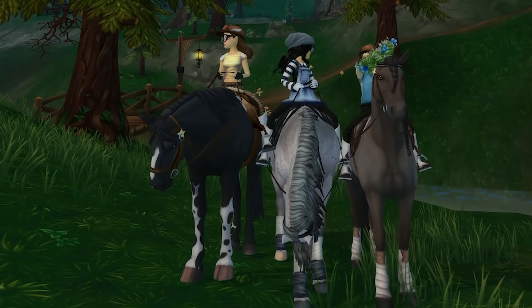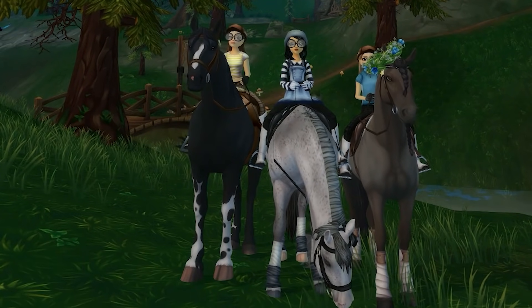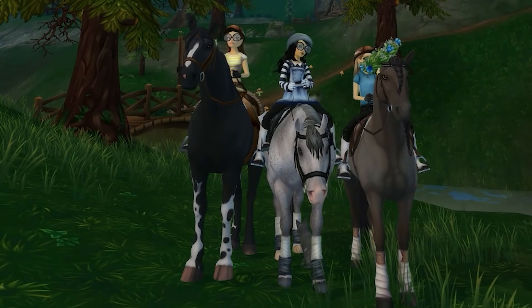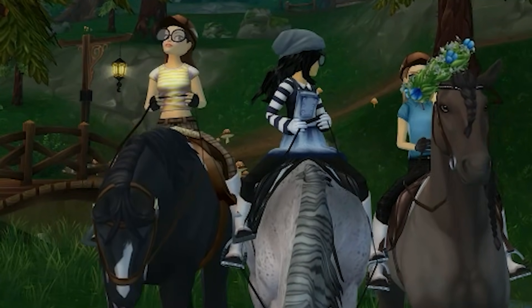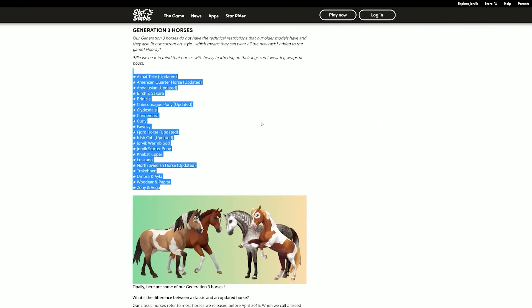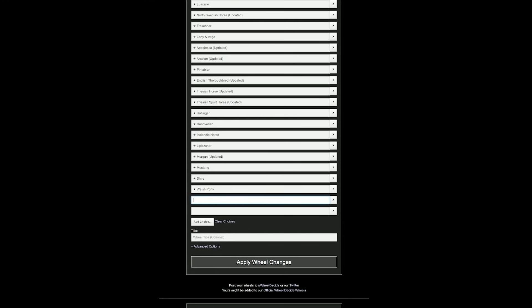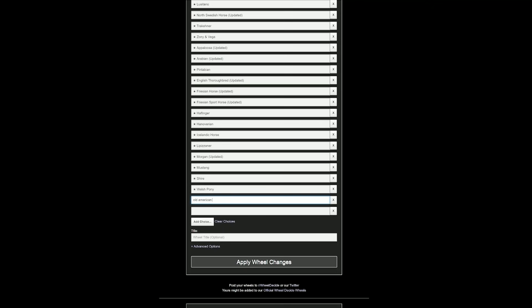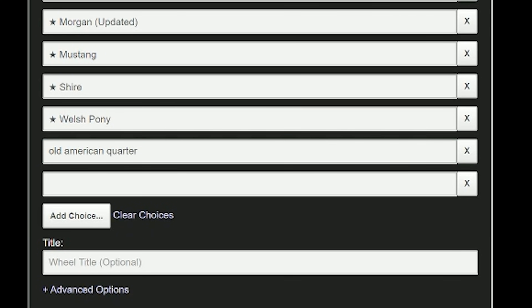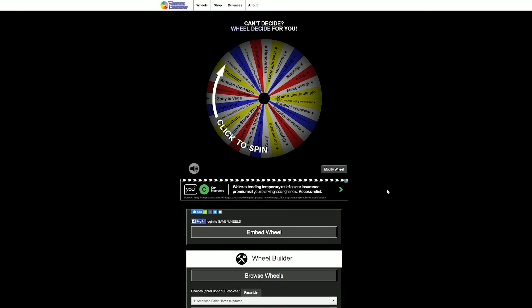So basically, I decided I would first pick out five horse breeds that Milo could choose from. To do that, I'm going to my handy-dandy wheel spin. I've gotten all the Generation 3 and Generation 2 horses and put them into the list, and removed the ones we can't get like the UVA Guard horses. Let's spin the wheel five times to pick five horse breeds.